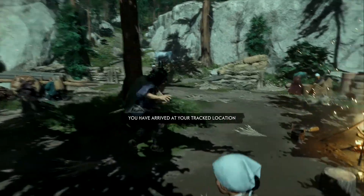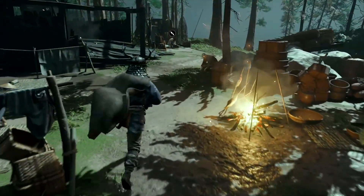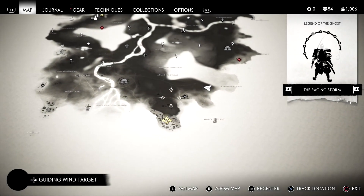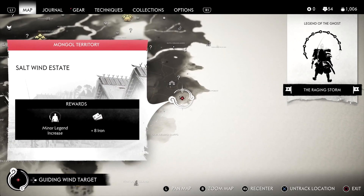Alright, a survivor camp — also a place where we can trade and whatnot. We'll look for any artifacts while we're here. Fortunately it doesn't seem like that's an issue here, and we don't need any upgrades either, so we're good. With that taken care of, we might as well just go for the Salt Wind Estate.